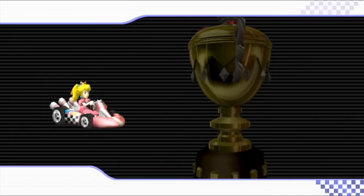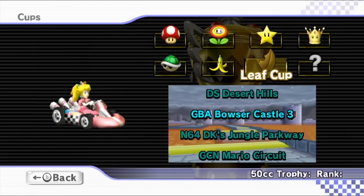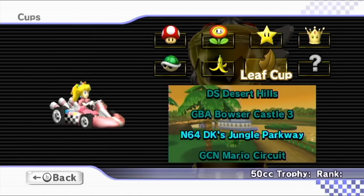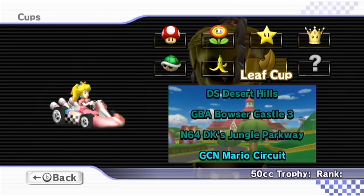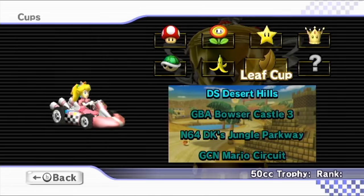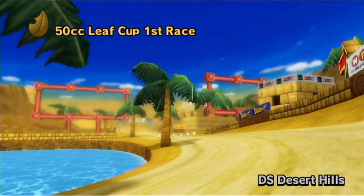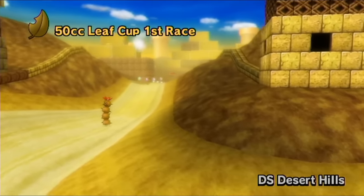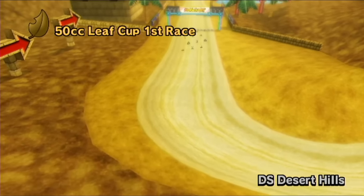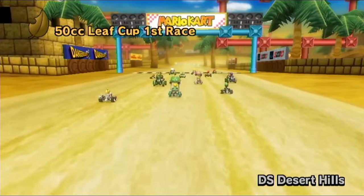We'll get the manual. We have more of the Classic Cups. This is the Leaf Cup, which has DS Desert Hills, GBA Bowser Castle 3, Nintendo 64 DK's Jungle Parkway, and GameCube Mario Circuit. Let's give it a try. So we're starting with DS Desert Hills. Got the angry sun up in the sky. This is a pretty cool track, but definitely can be really hectic, really crazy.